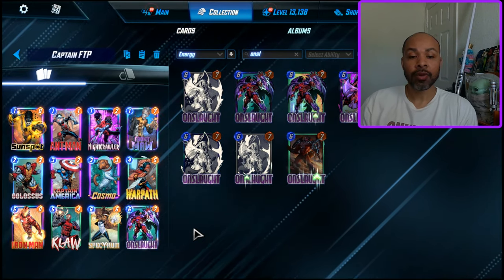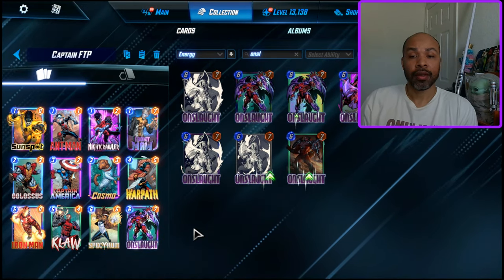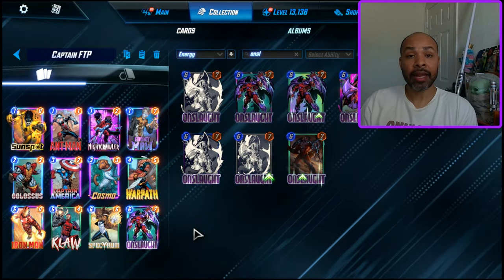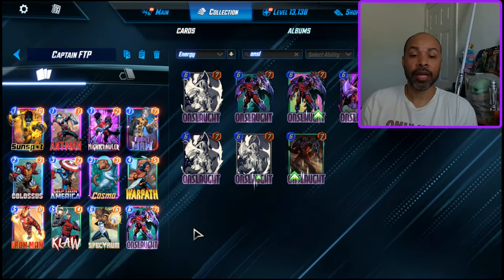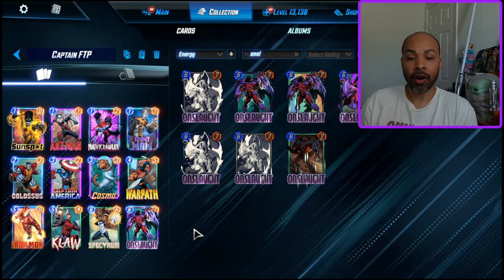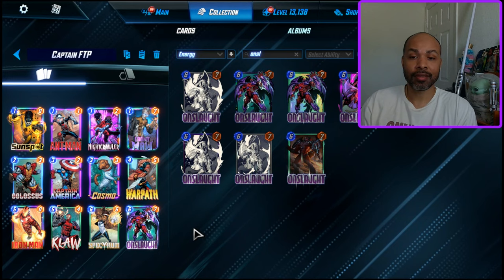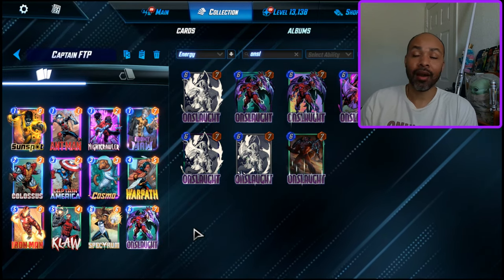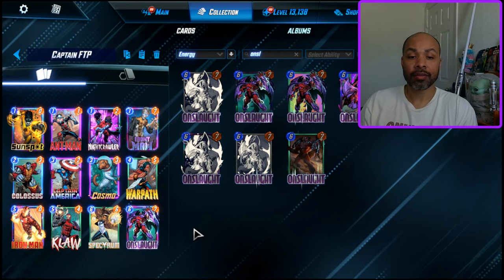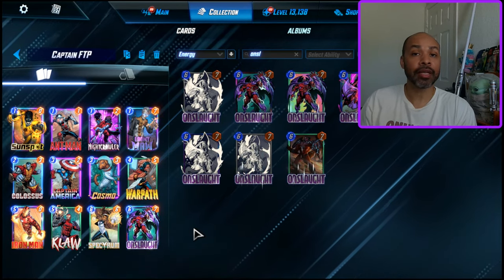That can be doubled up with Onslaught if you play them in the same lane - now Captain America gives plus four to your ongoing cards in that lane. We have Cosmo, a fantastic tech card - very effective into Wong, which you got to see, and also effective into destroy. There is Warpath, which we just covered. Iron Man can get you good power, and especially if you can get Iron Man down early - being able to play a Cosmo, Iron Man, Claw, and Onslaught in the same lane is fantastic.